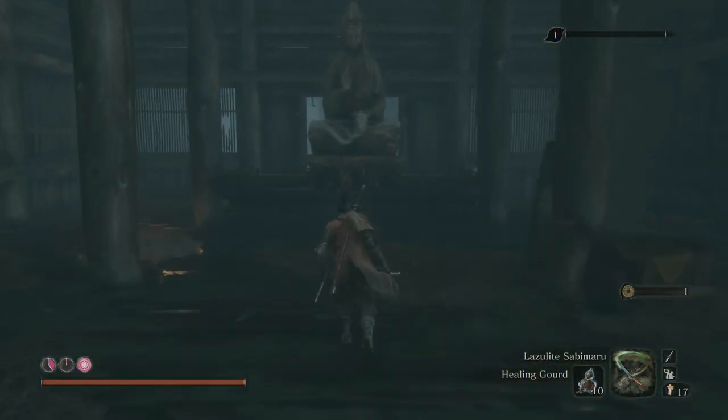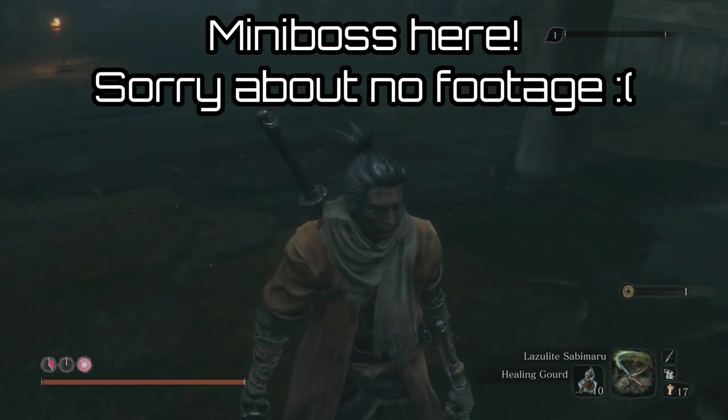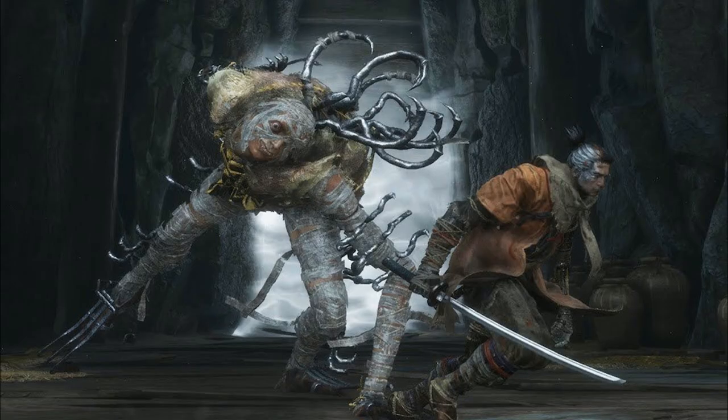Once you've reached the Gunfort and the Gunfort idol, we're going to head down the path away from the gunners up the top and we'll be pretty quickly met by a mini boss. I have deleted all of my footage of this mini boss unfortunately, but he is actually pretty easy to deal with.